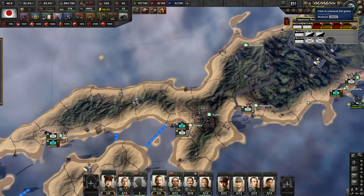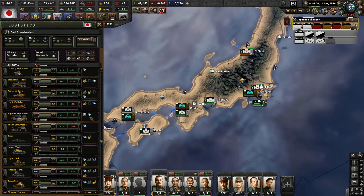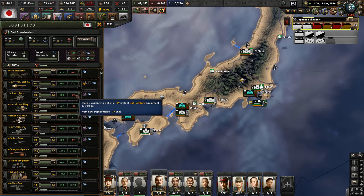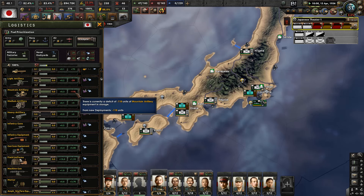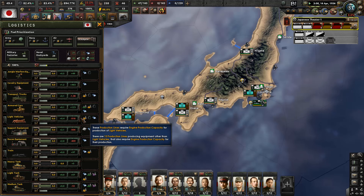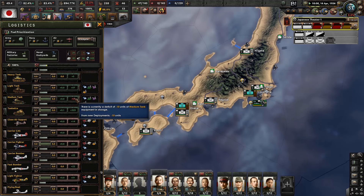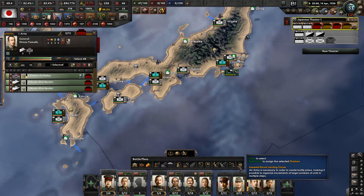This should pretty quickly give us an idea of what we're missing and where our issues are. So horse transports - that's a definite. White artillery and mountain artillery - I'm going to ignore the mountain artillery for now, because we want to substitute it with white artillery for these units. Infantry guns, transport trucks, white vehicles, support equipment, recon, and medium tanks - okay, and white tanks are coming here.